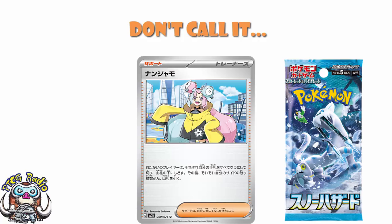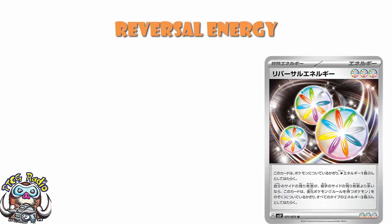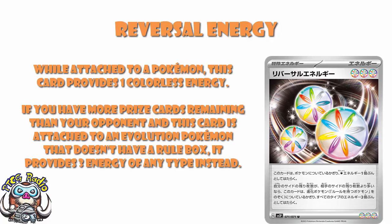We need to start off here with Reversal Energy, because Reversal Energy is gigantic. I did actually translate this myself — I checked with Antoine Boulay from whom I also got the wording. While attached to a Pokemon, this card provides one colorless energy. If you have more prize cards remaining than your opponent, and this card is attached to an evolution Pokemon that does not have a rule box, it provides three of any type of energy instead. Oh yeah. That's ridiculous.